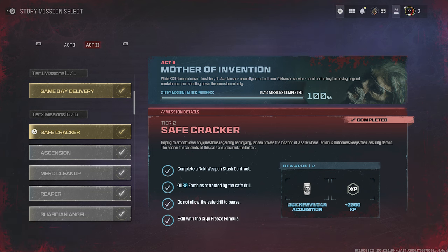Next up is Safecracker. You have to complete a raid weapon stash contract, kill 30 zombies affected by the drill, don't allow the safe drill to pause, and then exfil with the cryo-freeze formula, which will be inside the safe when it finishes drilling. Do this in a level 1 low-threat zone and you should have absolutely no problems. If you try to do this solo in a medium or high-threat zone, it could be problematic.